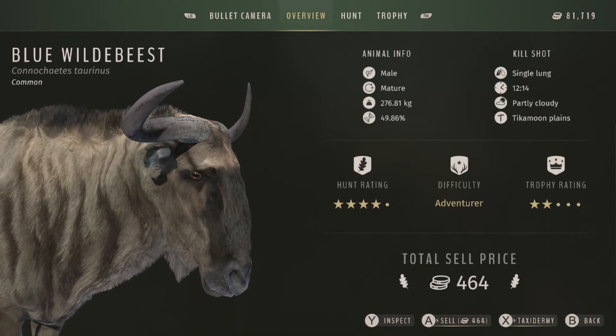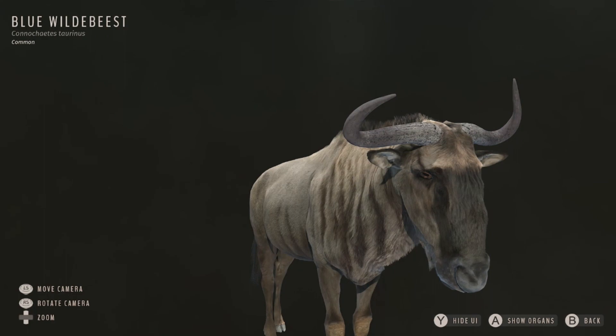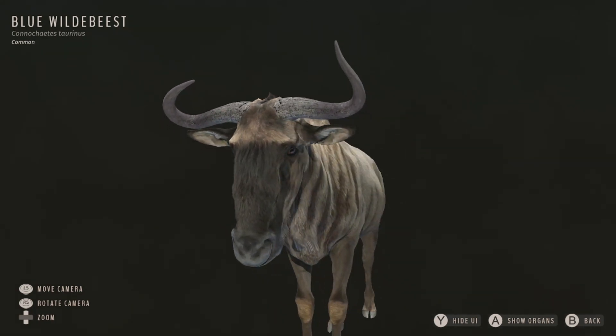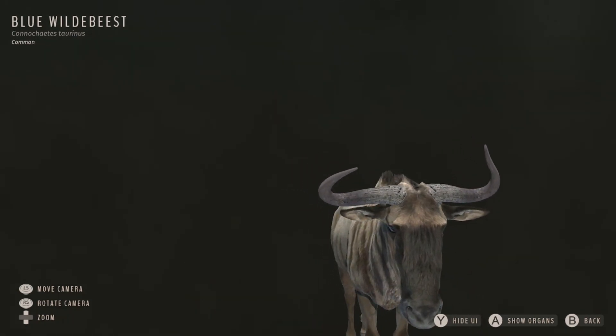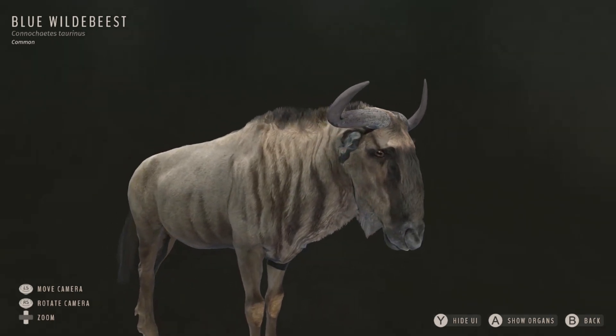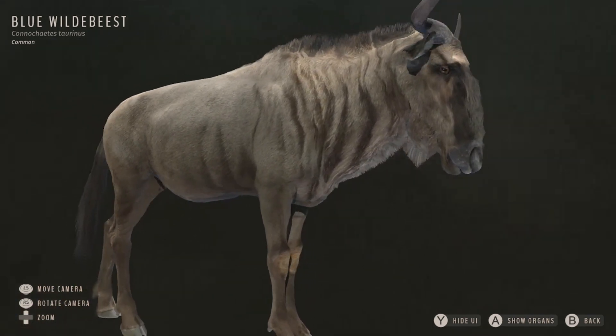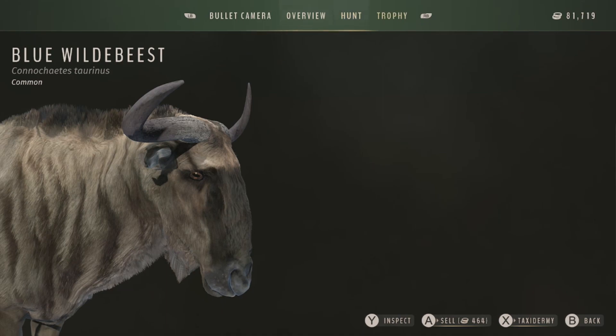He's a 49.86 on his genetics, two-star mature, total sale price of 464. Looking at him versus the black wildebeest, you can see a difference in their horns - this blue wildebeest has one horn going up and the other curving in, whereas the black wildebeest we took down earlier had horns that came out and then curved up. So I can see the difference in their horns. Let's get a screenshot and get him sold - 379.0 is his total score.